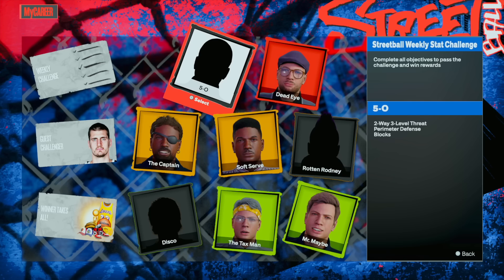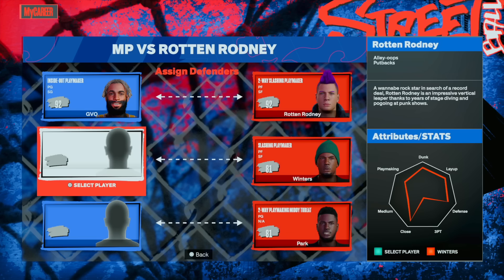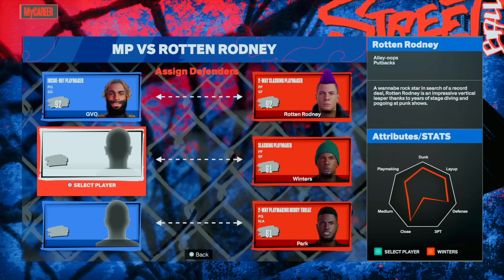Especially if you're not a big man or somebody with defense, do not guard 5-0 — guard one of these other dudes. Beat him, then you load up again. Use 5-0 this time because once you beat them they're on your team. Use 5-0 and put him on Rotten Rodney, who is a high flyer.